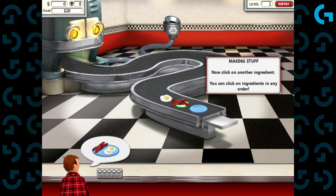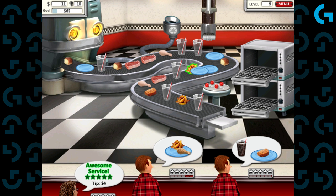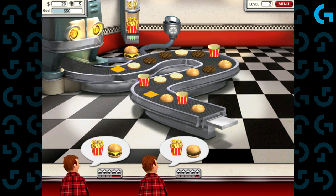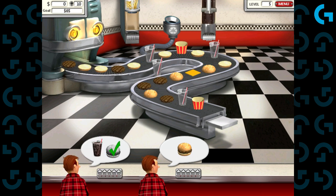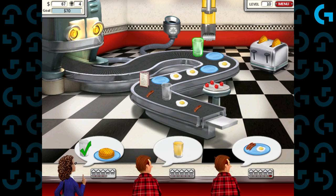Like everything on this list, it starts off simple before you're suddenly plating up full meals for your not-so-patient customers. A conveyor belt has all the ingredients you'll need, but you'll need to combo and cook, all the while making sure that everyone has the onion rings or fries they need. Where Burger Shop 2 really shines is its audio — if you want endless satisfying frying noises or the wonderful icy slosh of a soda fountain, this is fast food for your ears as well as your brain.